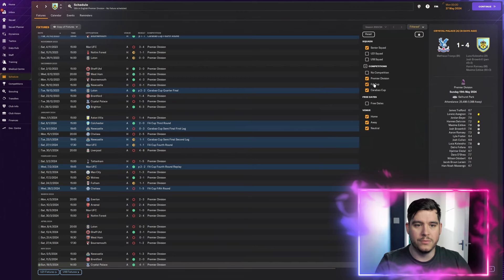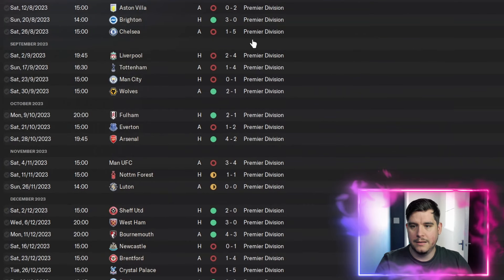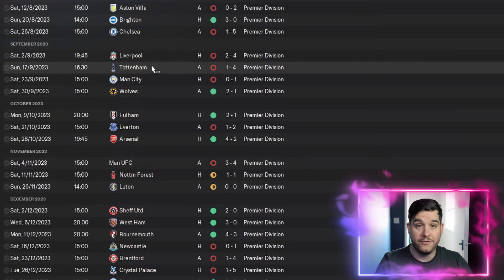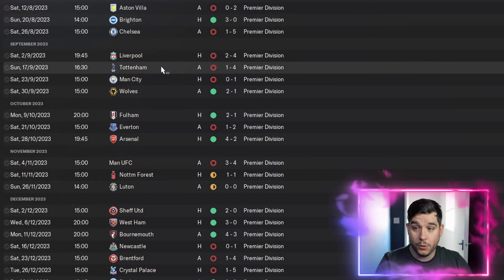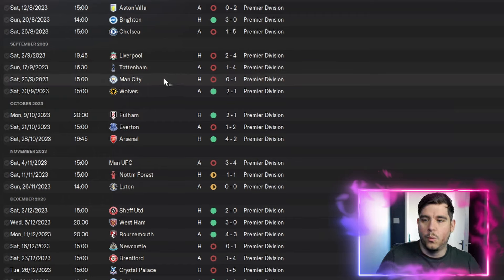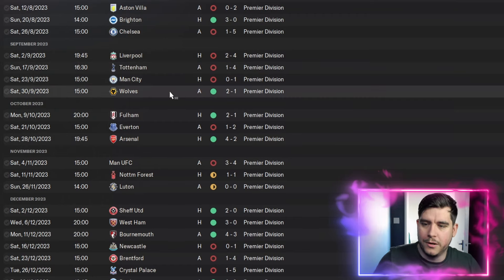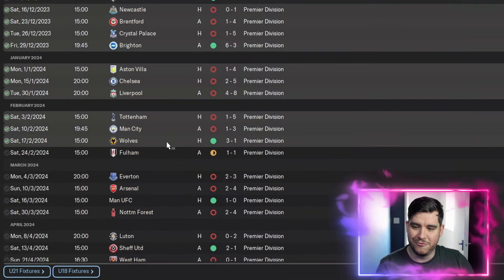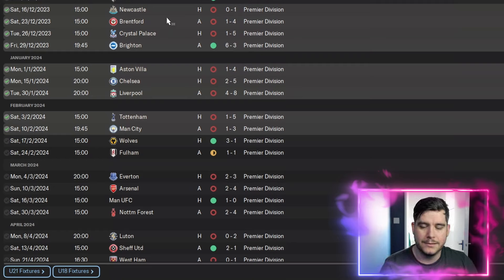Looking at how we performed in the Premier League: there are a lot of losses, but we are Burnley, so let's give us that. We lost to Villa, but beat Brighton 3-0. Lost 5-1 to Chelsea, 4-2 to Liverpool, 4-1 to Tottenham, 1-0 to Man City. But then we beat Wolves and Fulham, and beat Arsenal 4-2. It's very attacking — pretty much Ian Holloway's Blackpool in the Premier League. We lost 8-4 to Liverpool — scoring four goals away from home and still losing.